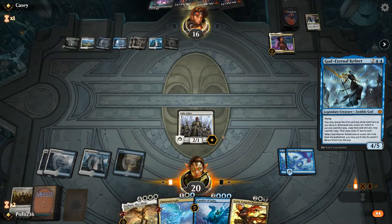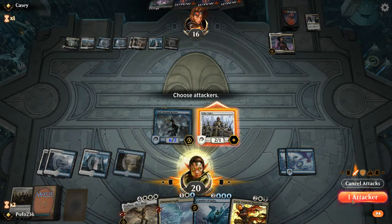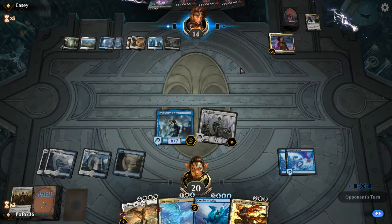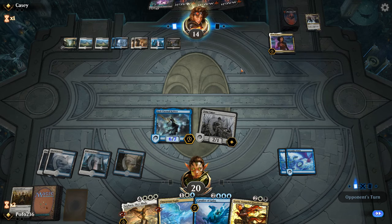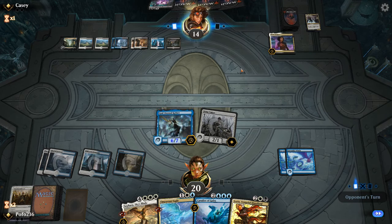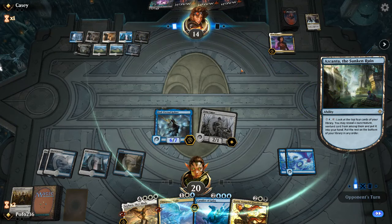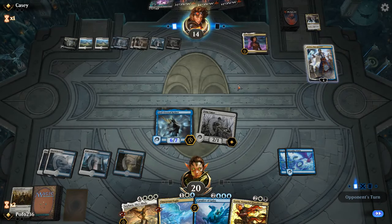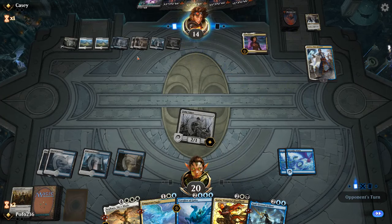They've got plenty of Tithe Taker-type things. We've got a 6/7 God-Eternal Kefnet — that's problematic for them. That's four through nine damage from us, so they can take nine life to get back all their stuff. If they get back the Basilica Bell-Haunt we'll just discard Sorin since we can't play it right now. I'd rather play Cavalier of Gales. It looks like they're not going the Command the Dread Horde route — they're looking for an answer for Kefnet, and that fairy is an answer. That's unfortunate.